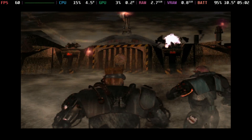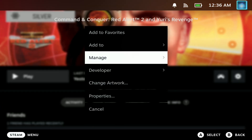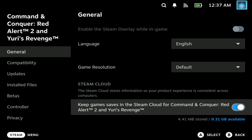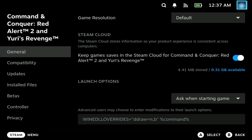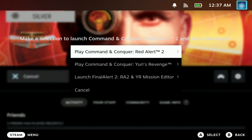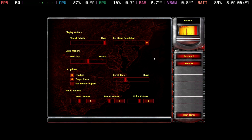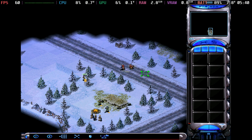Red Alert 2 and Yuri's Revenge also require the DLL fix for black menus — they must use a very similar engine. Both games play exactly the same. Setting the resolution to 1024 produces a black box in the middle of the screen, so it's recommended to keep it at 800x600 on high detail. It runs at a solid 60 FPS once the fix is in place.